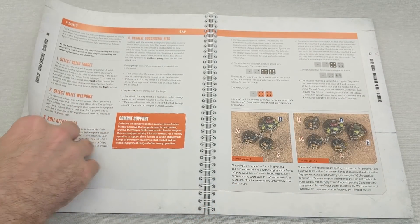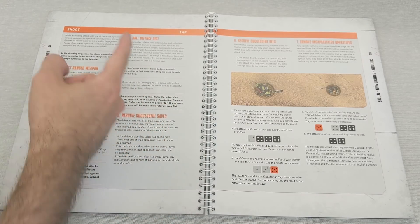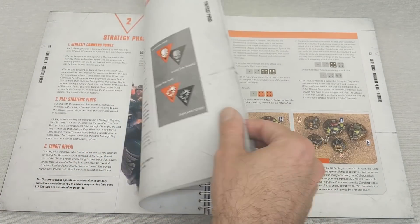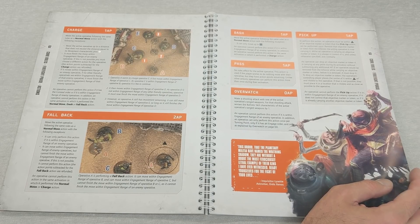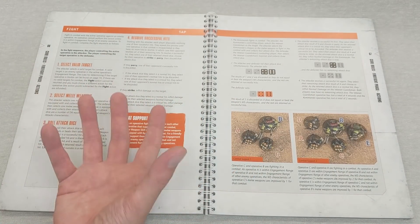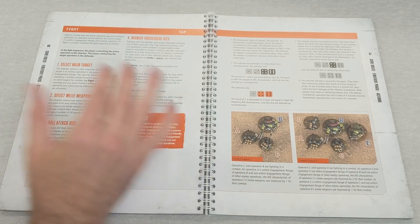Very important: if you have a conceal order, you cannot shoot. Also - and this is very relevant for charge - if you have a conceal order you cannot charge. You can still fight if you're charged, but you cannot make a charge. If you have a conceal order, the only way to engage in a fight - either with a shoot or a charge - is to have an engage order. Orders are super key to how this entire game plays.